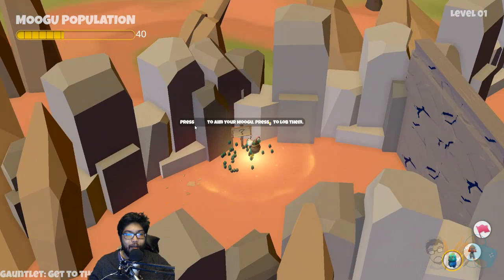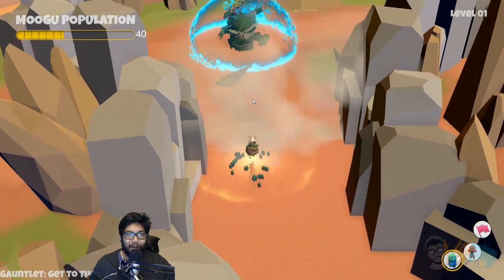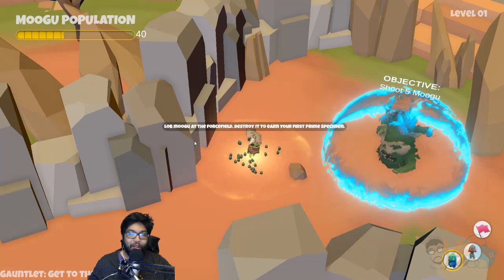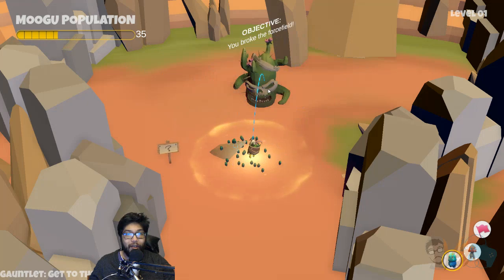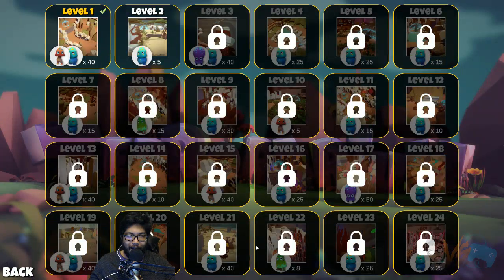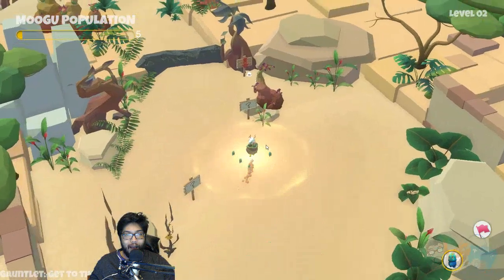Press to aim your Mogu. Take that — you see the wall? It's breaking. Lob it at the force field — destroy it to earn your first prime specimen. Now we're sacrificing Mogu. You can see how our population is going down. You broke the force field. Do we attack it or what? Hello — you win!